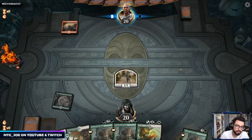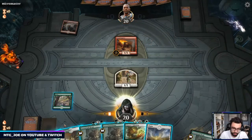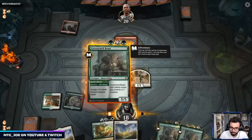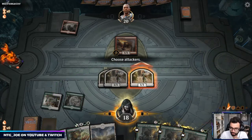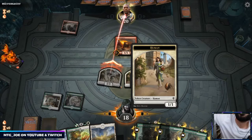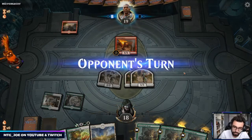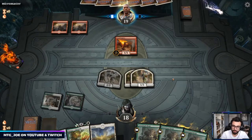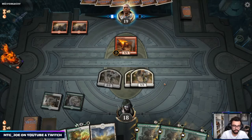I see a mountain here — we'll see what we're up against. We can't attack without a 1/1. So this is where we get the free value. We don't have a Lucky Clover, otherwise this would have doubled. I'm cool offering the trade here — they're not going to take it.